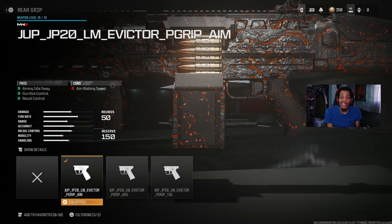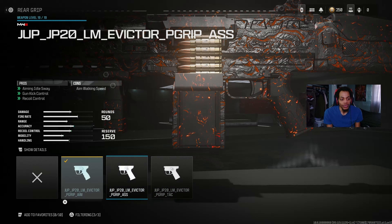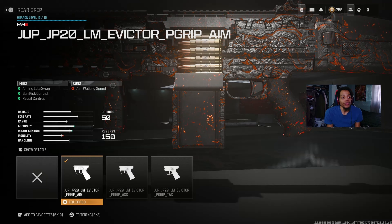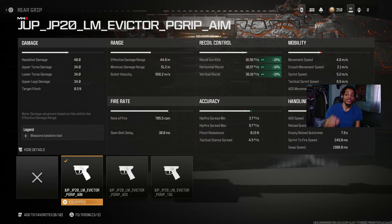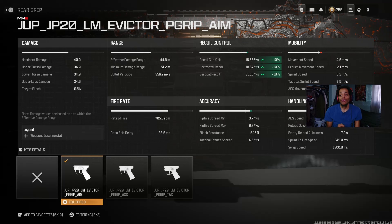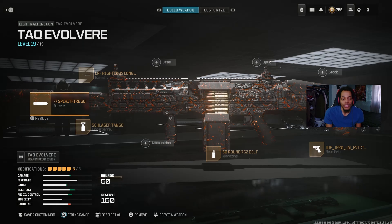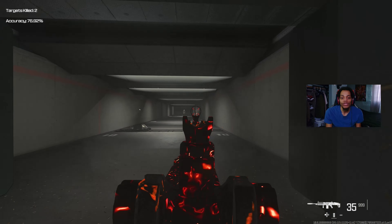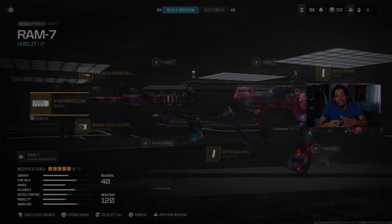For the rear grip, we got the JP20 grip, which gives you aim idle sway, gun control, and recoil control — all insane for accuracy. The details show recoil at 10%, 2%, 2% — very good. It does decrease ADS movement speed by about 7.3% but gets the job done. That's the full class for the Taq Revolver — everybody's using this gun and it's a great class.